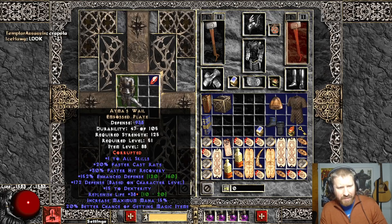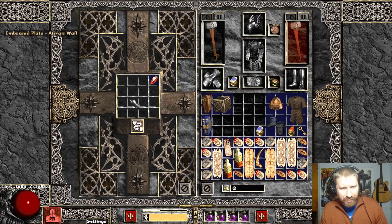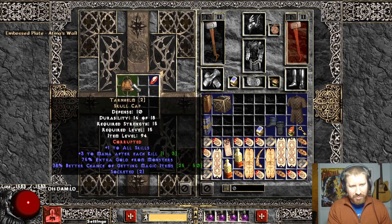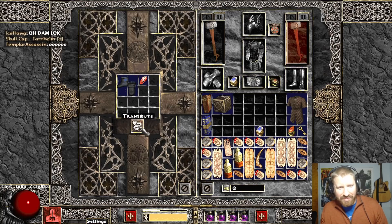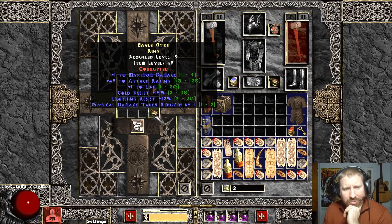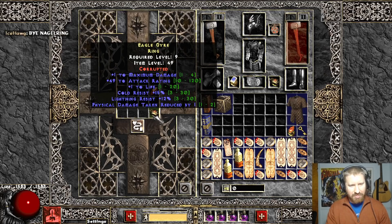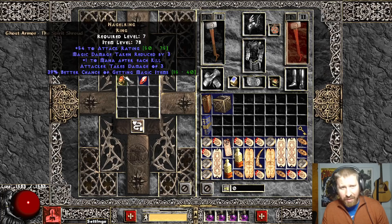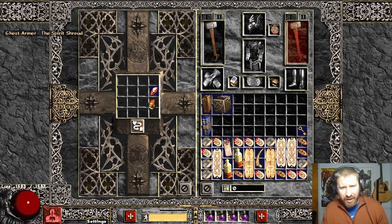This thing is great as well. Look at that - it gives 1 to skills, FCR, FHR. This thing's pretty toad. Don't talk shit about Tarnhelm. Two skills, Curse Duration. Eye of Mordini - it's a shitty one if you consider the Mana Leech. Another one of these. Faster Run Walk. 39 MF Nagel Ring, very high. 5 to Dex. Piece of shit.